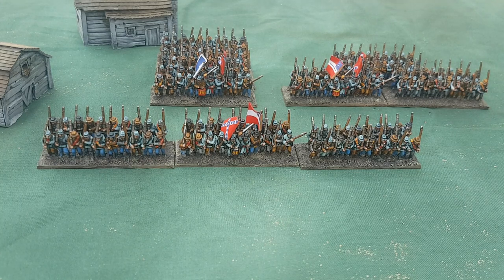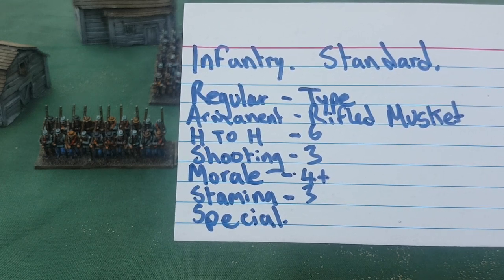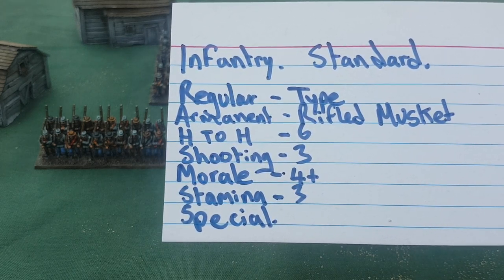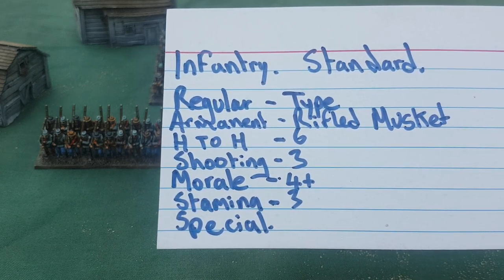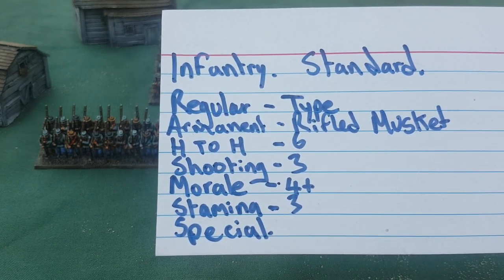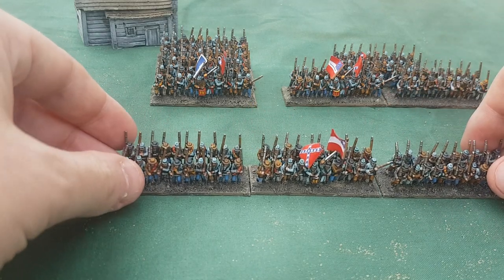Every unit has a stat line. Here is a standard infantry unit from the American Civil War. 'Regular' is the type. Armament is rifled musket. Hand-to-hand combat is six — that's how many dice you roll in hand-to-hand combat. Shooting is three — how many dice you roll in the shooting phase. Morale is four-plus, meaning on a four or more you ignore a hit. Stamina shows how many hits you can take before your morale is seriously weakened. Special rules reflect elite or poorer units.